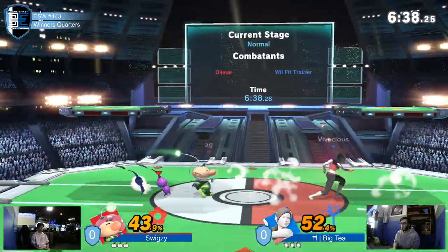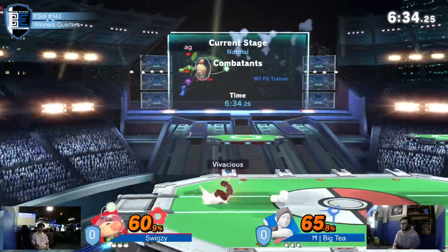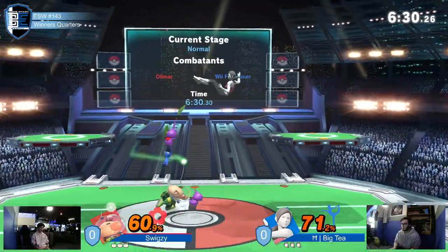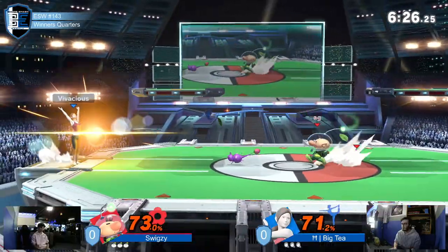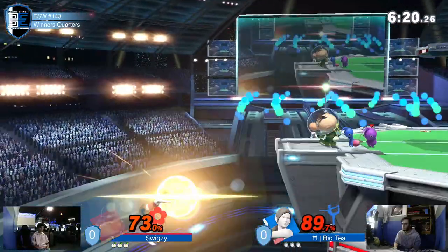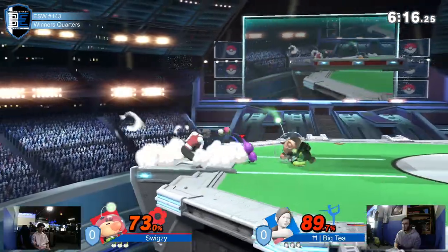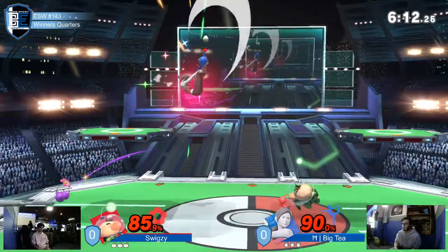Got the deep breathing on deck. It's the forward tilt. Both are kind of just poking at each other with their own little projectiles. Swigzy is poking away with all those Pikmin being thrown, and Big T is kind of poking away with their side B.